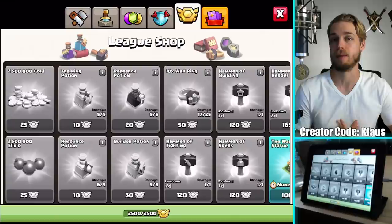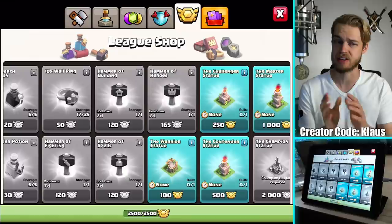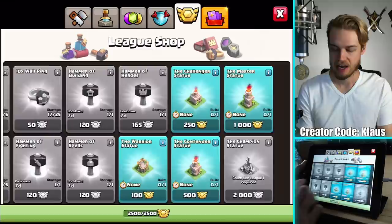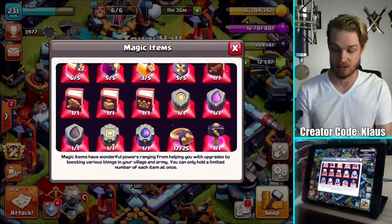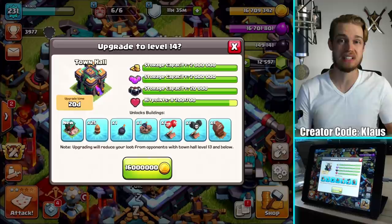So be looking forward to an actual Town Hall 14 grind that you guys can emulate. The only thing that's kind of special about what I'm going to do is I've got maxed out league shop medals from CWL — 2,500 out of 2,500 — so we're going to be using a lot of medals going forward. The hammers do have a cooldown which throttles things a little, but I've got basically unlimited loot. I've got one of pretty much everything for magical items except a book of everything.